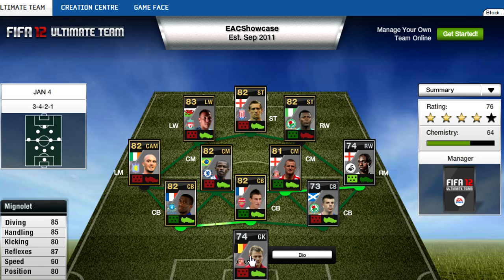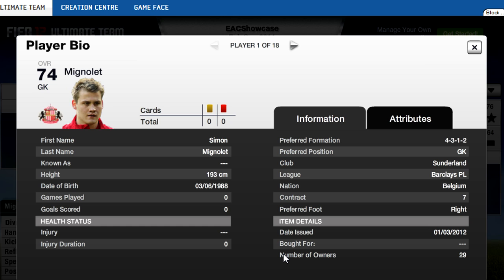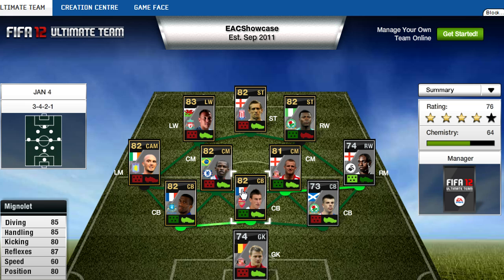Let's start with the back. We've got Mignolet, a goalkeeper, silver in form, 74 — could have been 75. I don't know if they go from a silver normal to a gold in form, but I don't know. You can see 85 diving, 85 handling, 80 kicking, 80 positioning, 87 reflexes — a really good silver goalkeeper in the Premier League. If you're going for a silver Premier League team, I'm guessing that is the best goalkeeper you'll be able to get, because he's simply amazing.